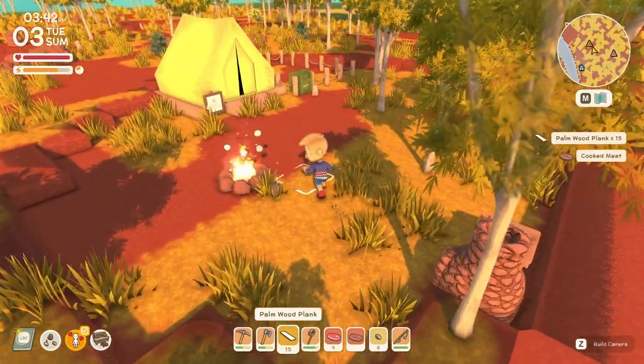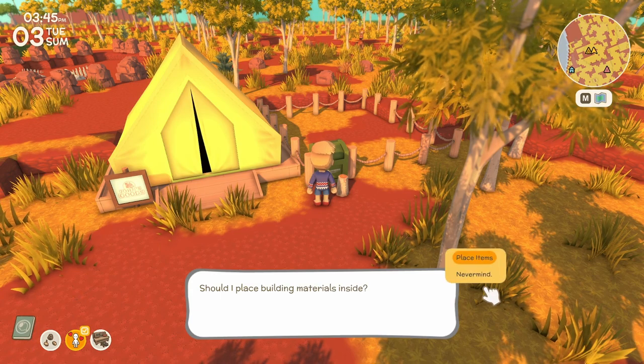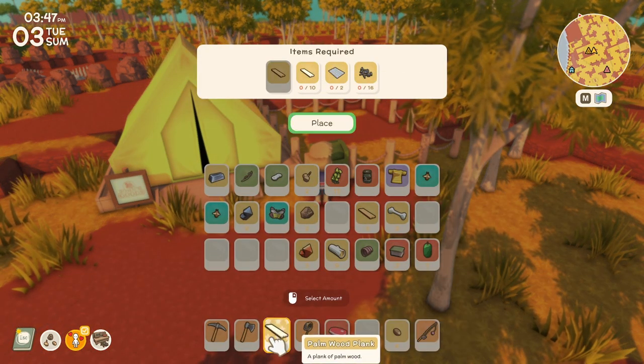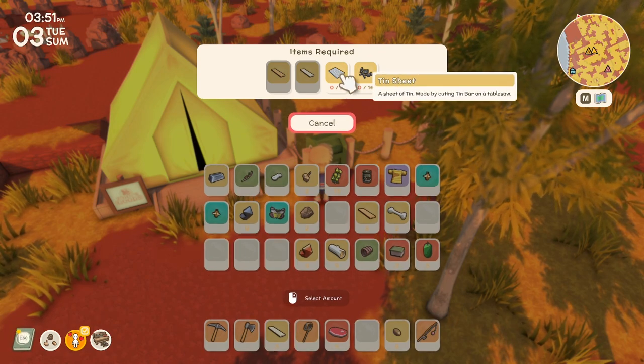We have these all cut. Let's take our meat and eat it - almost full energy. Let us place them in. Oh, we only needed 10. Well, there you go - there's 15. And now we need nails and a tin sheet. Made by cutting tin bar on a table saw.